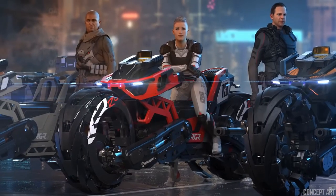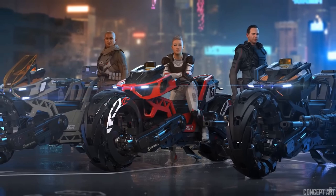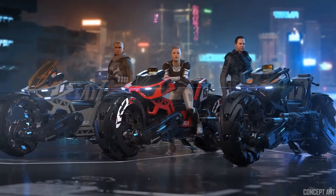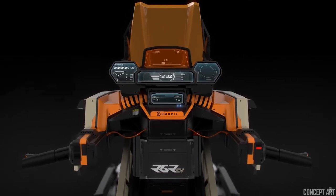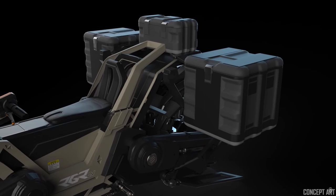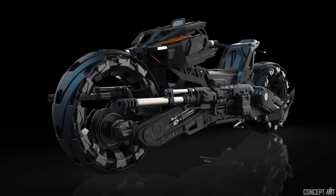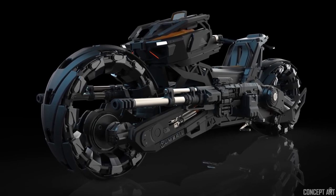The three versions of the Tumble Ranger are what we're calling the Touring version, the Combat version, and the Tuner version. The Touring version basically has a place for three mission boxes so that you can pick up a mission box, store it on there, and take it to your destination. The Combat version basically just has guns on it, and it's meant to give you some offensive power.